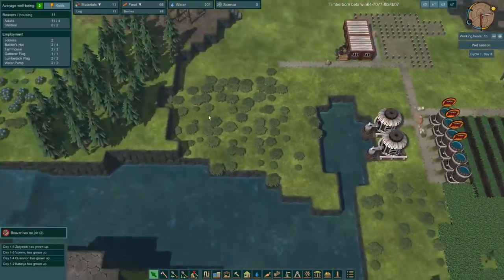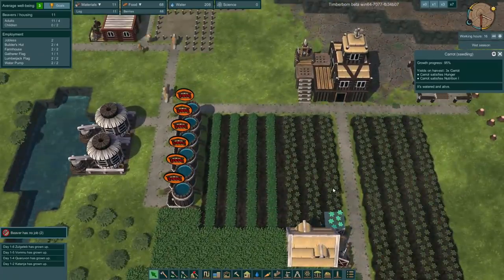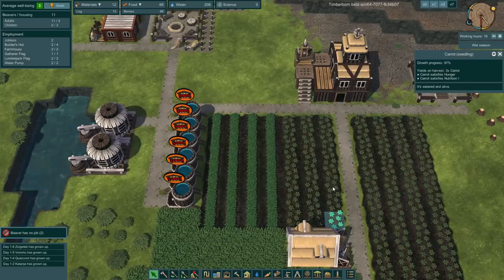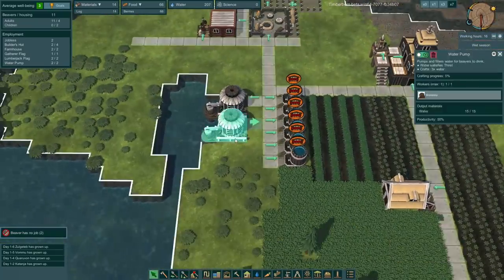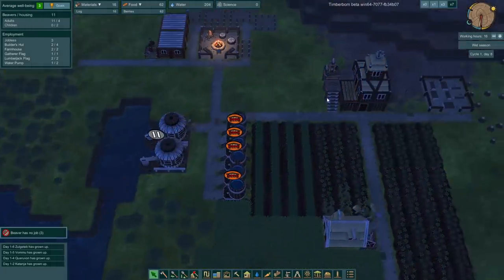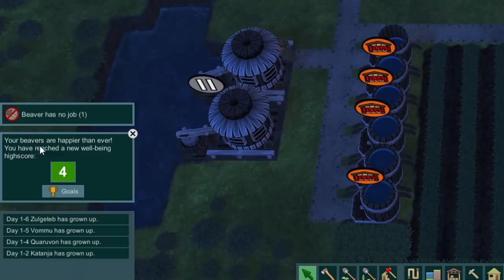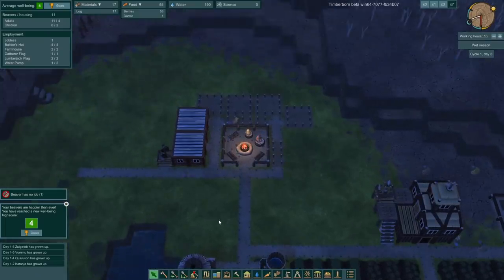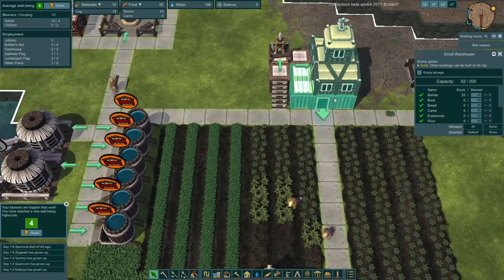We're also entirely out of berries - they ate all the berries already. When are my potatoes ready? Growth progress on the carrot seedlings: 96%. We'll have carrots today, boys. Food stockpile is good, water stockpile is at 207 - that's amazing. Your beavers are happier than ever. You have reached a new well-being high score of four. It's the nicest thing anyone's ever said to me. They're gathering the carrots up and putting them into the stockpile house.